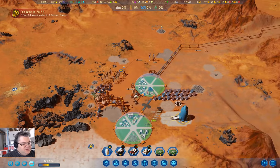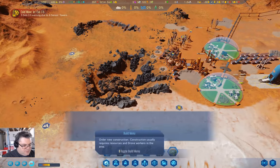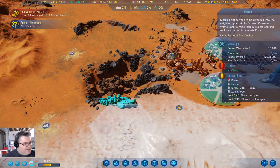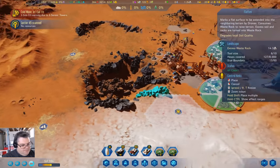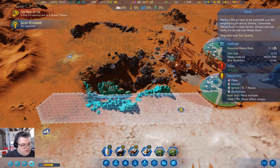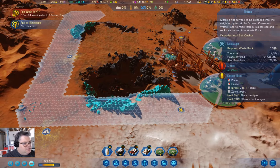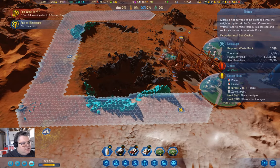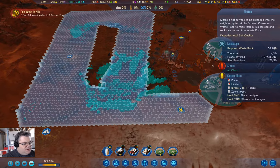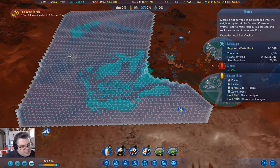We still have 300 concrete, so it's not a big deal to get another concrete extractor online. What I do want to do is flatten some of this nonsense out. I'll grab this flatten tool and we'll shrink that a bit — come from here, out to here, and then up to here. The whole point is to get all those rocks out of the way, which we can do relatively easily.